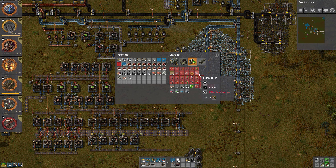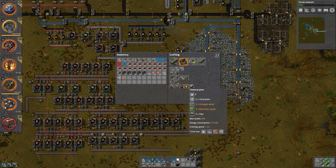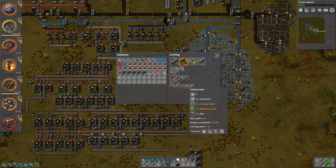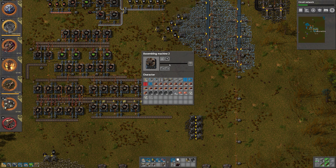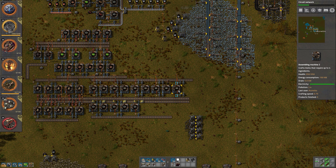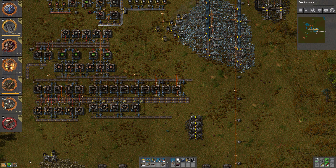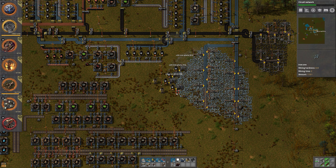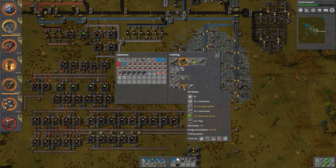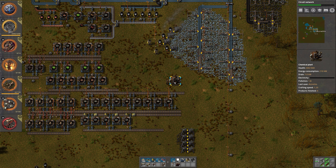Plastic bars — that is made in the chemical plant. I actually need to create one of those, because assembly machines and chemical plants work at different rates. This works at crafting speed 0.75. I don't know the speed of the chemical plant — let's hope it's one. The level three assembly machine works at 1.25. Let's ignore that for now.